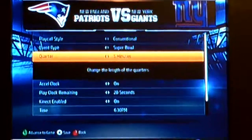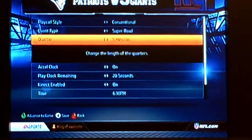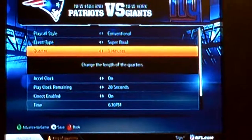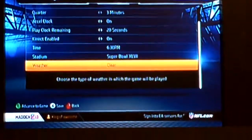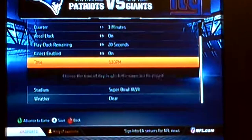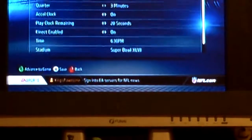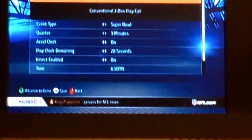Exhibition is just like a normal game. For quarters, I like doing 5 minutes, but sometimes I just do 3 minutes. Then you can't really change anything if you do Super Bowl mode like that. Once you're ready, you hit A to advance the game.